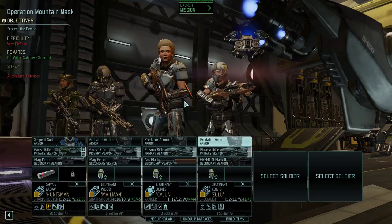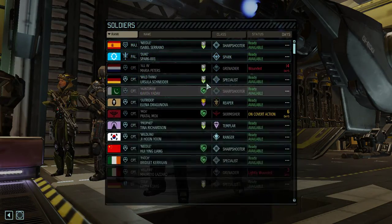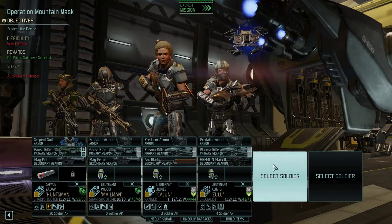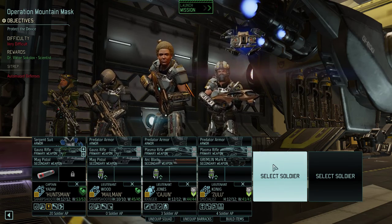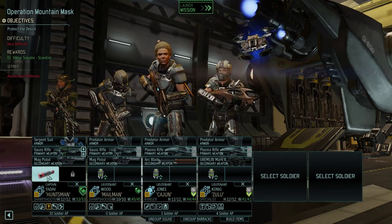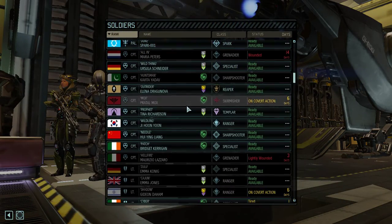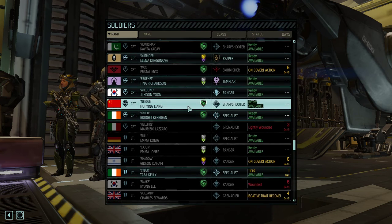I can't upgrade my armor anyway — I'll just do it next month and sell some stuff in the black market. Squad composition: two sharpshooters, a ranger, a specialist, and maybe a third sharpshooter.